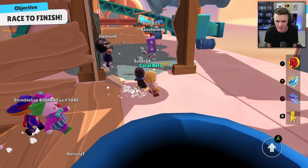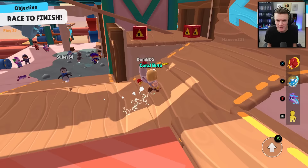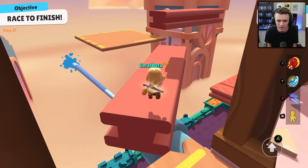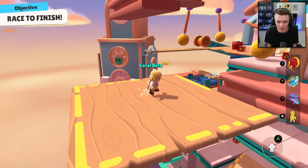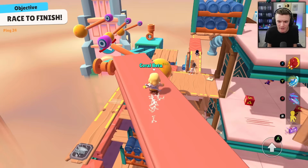Up here now, trying a different path I hadn't taken before. A platform raises up — come on, hurry up! Going over here, jumping up... wait, where do I go from here? Oh, over here — I'm actually dumb. All right, and then I think we're back to where we were last time. Yeah, that's the finish.